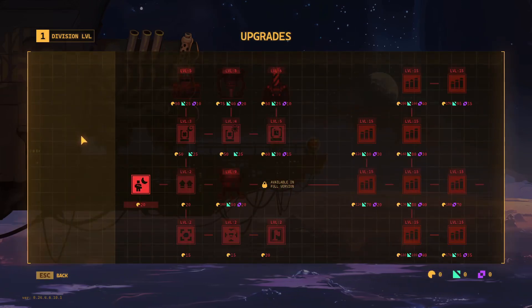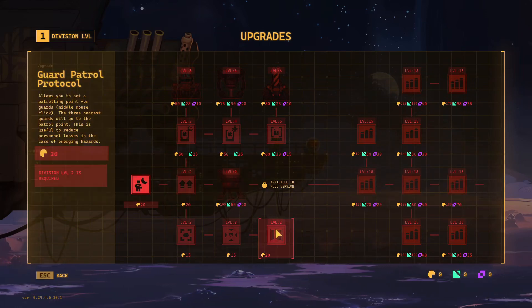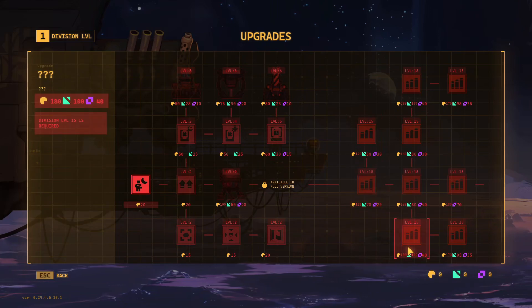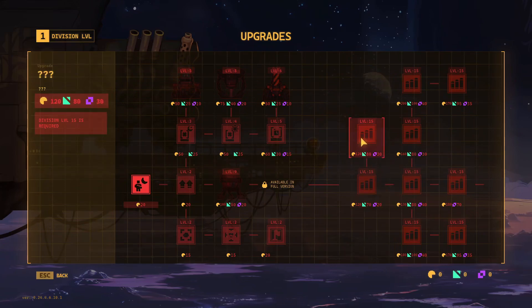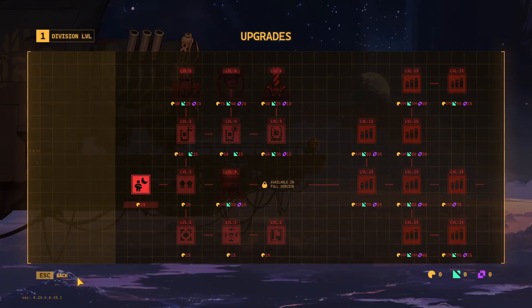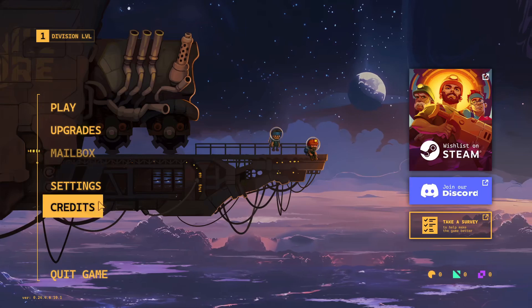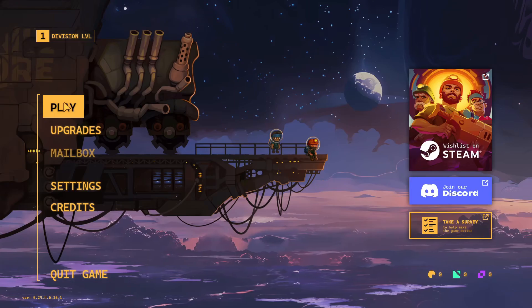You can play, there are upgrade options — so I'm guessing this is your tech tree, the roguelike elements. I'm currently playing the demo version, but if anyone wants, I'll pick up the full version and do a full playthrough. I'm not sure what mailbox does yet. And credits. Alright, let's dive in.